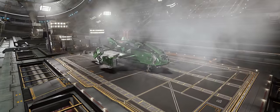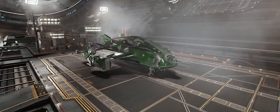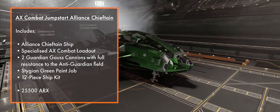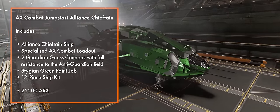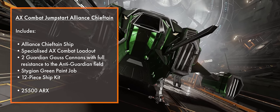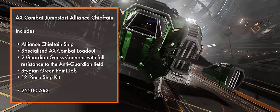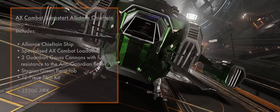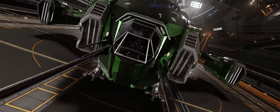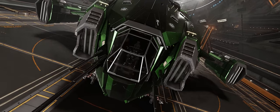The second is again a largely A-rated ship, but this time a Chieftain outfitted for AX combat and Titan diving specifically, with two 3C gimballed enhanced AX multi-cannons, a guardian nanite torpedo pylon, and two small guardian gauss cannons with anti-guardian resistance. This ship package comes with a stygian green paint job and a 12-piece ship kit. Neither ship is going to win any awards in their class, but they're not designed to — they are designed to give the owner a starting point and a taste of what they may be further interested in.